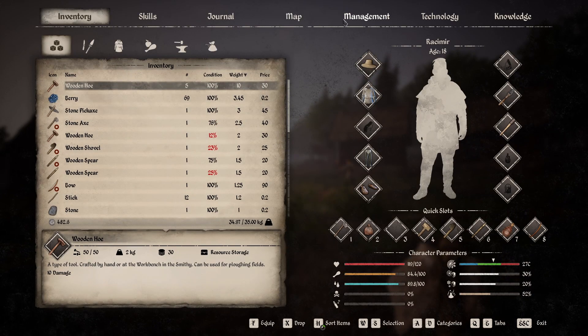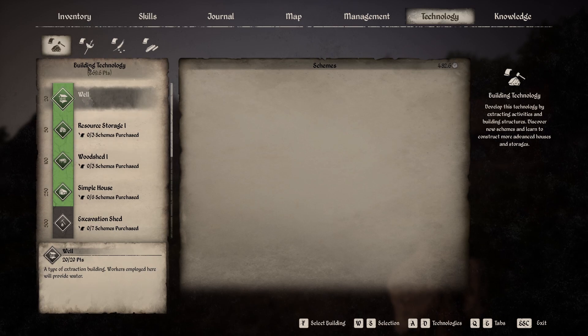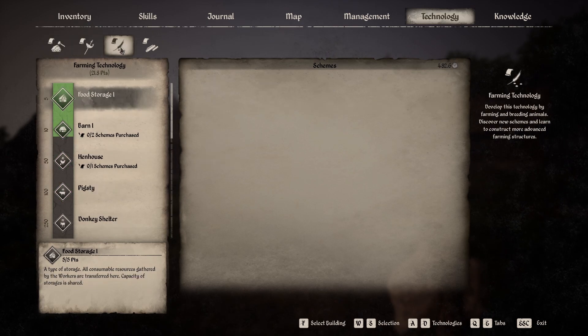Hey guys, thank you for joining me again. We find ourselves on the last day of summer. Quick recap: in the previous episode we were able to recruit another villager named Egbert. I gave him a house and assigned him to be a hunter, even though his skill is not that great. We'll work on that later because I'm planning to build some more buildings since we have two more open spots available — very likely a workshop.